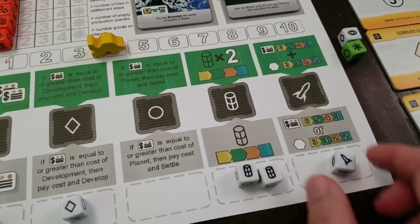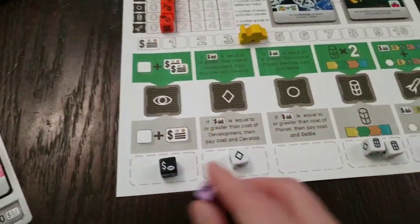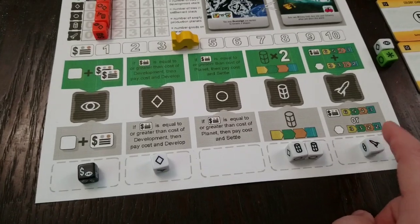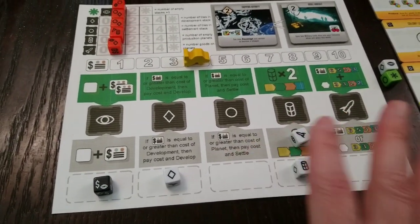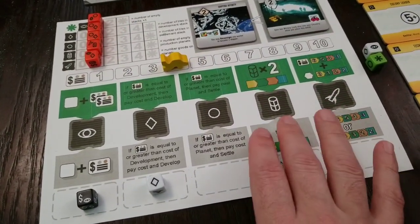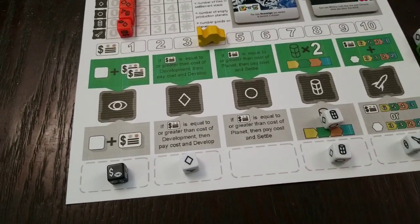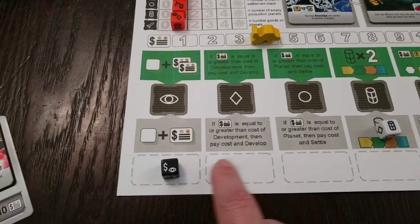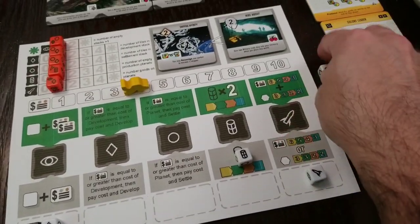Different color dice have different symbols on them. Some have wild symbols — I'd be able to use it for anything. Once you put out your dice, I have to pick one to put up in this little action slot. I can only activate one action guaranteed. If I want to produce, I pick a produce die for that slot, though that might not be the best move. Each turn you can also dictate — you throw away a die and put it back in your cup in order to move one of these dice around and make it say an explore action.